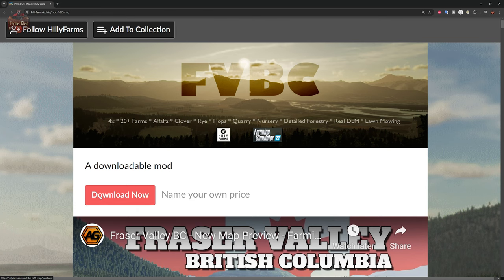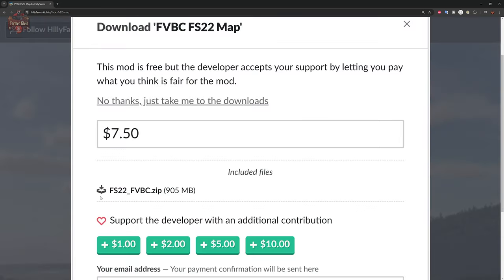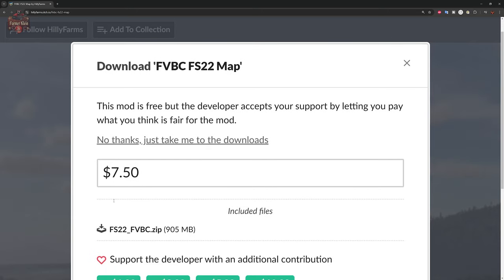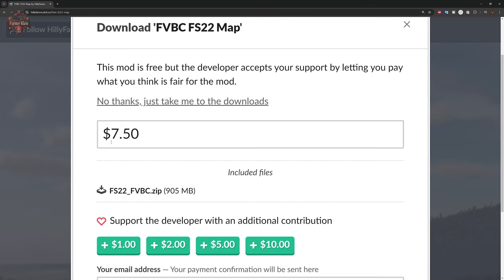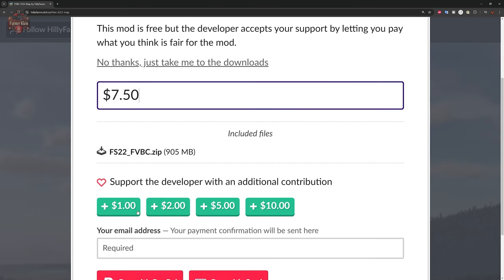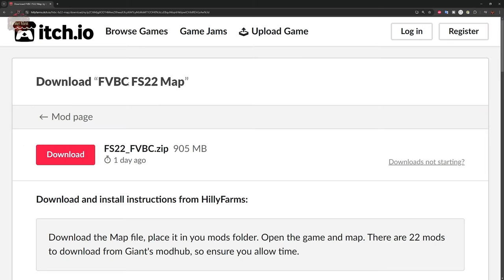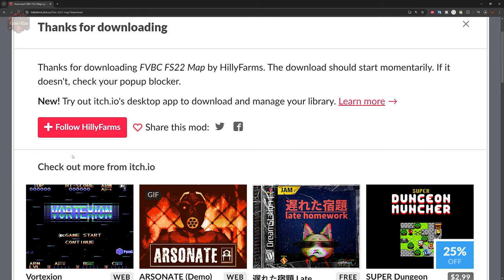If you've never downloaded anything from itch before, you go to the Download Now button and it will take you to a suggested donation page. $7.50 is the suggested donation from the map author, but if you do not wish to give a donation, just click 'No thanks, just take me to the downloads.' You can also type in your own value. Click download and that will download the map.